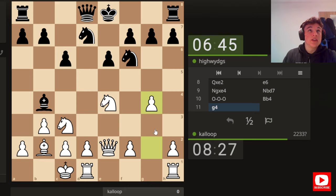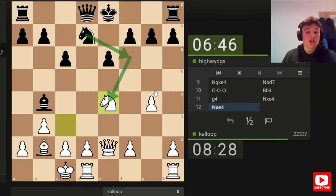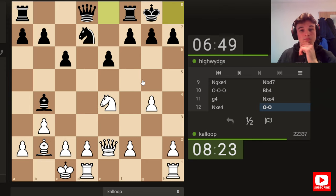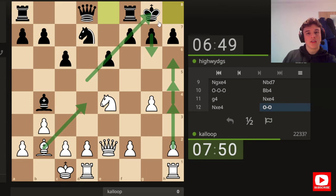I think we can play g4. If he takes our knight, we take back with the knight — our bishop is going to open up on the long diagonal. Knight f6 to challenge the knight doesn't really work because we can take it and he has to take back with the pawn, because our bishop controls f6. Typically when you're pushing pawns against your opponent's king, you want some kind of pawn advanced to open files up, or a piece on f6 to give your attack more speed.